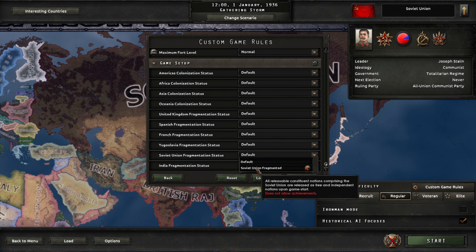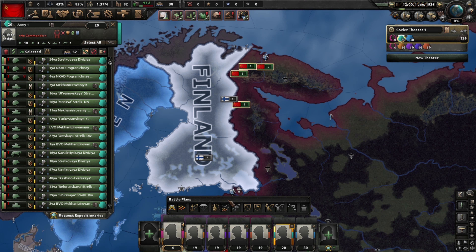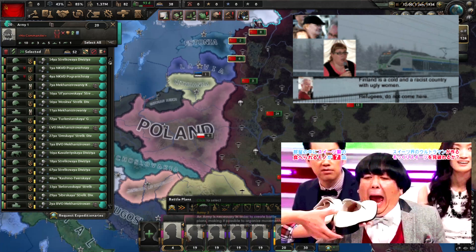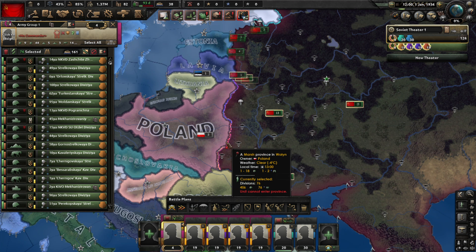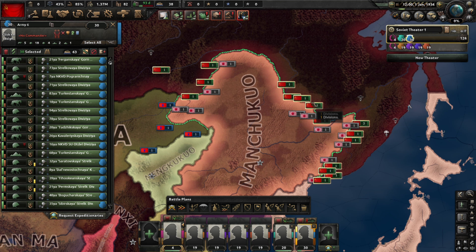First, you want to make sure you fracture the Union in settings. Then organize your armies into three main groups: Finland, Japan, and East Europe. It is good to leave about 30 divisions on Japan permanently, in case they try some clown maneuvers.